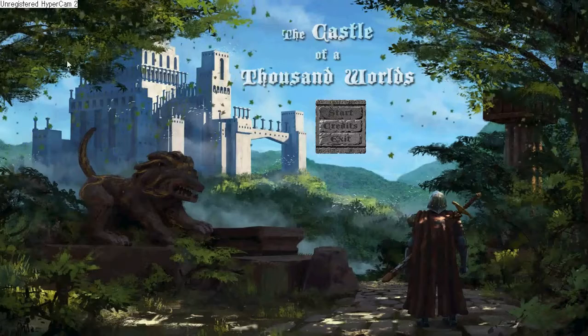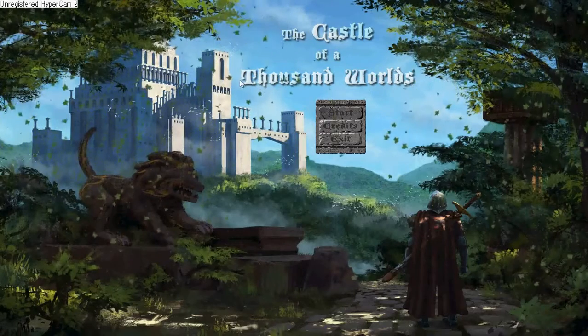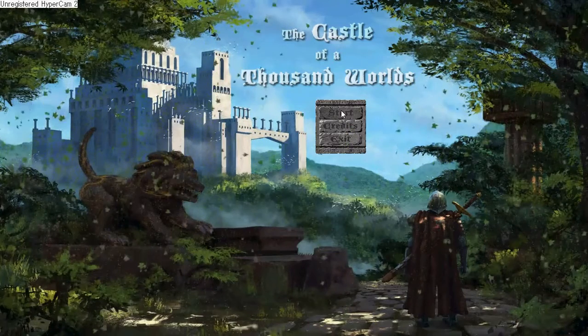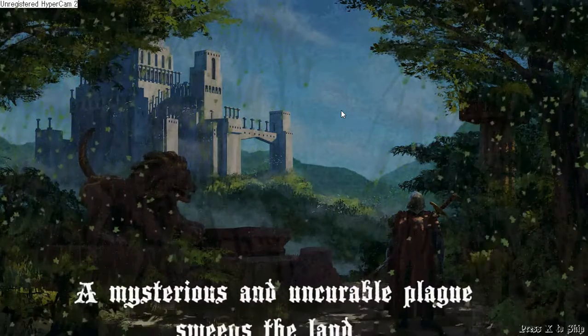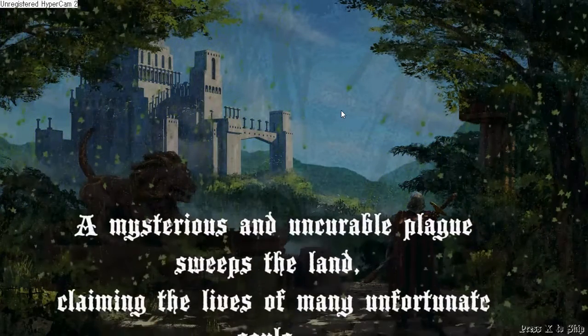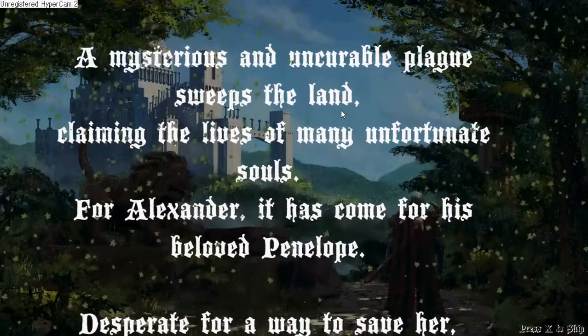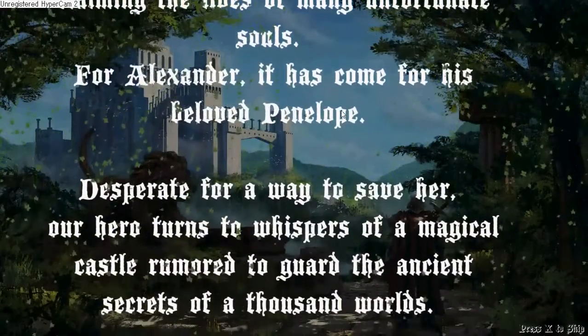I used a prefab of a Falling Leaves particle effect to go over the menu and give a nice seamless transition, which will go into the narrative, which you can press X to skip or you can continue watching. The art in the background I got permission from an artist to use in my game in exchange for sending him the link.